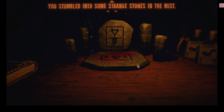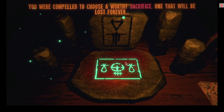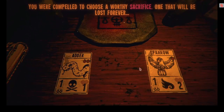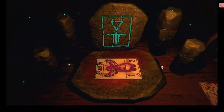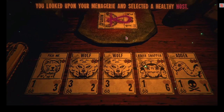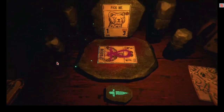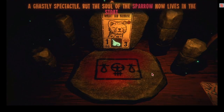"You stumbled into some strange stones in the mist. You were compelled to choose a worthy sacrifice — one that will be lost forever." What?! But we just got that card! I think I'd rather get rid of the sparrow than the adder — the adder is very useful. "Stoat says pick me!" I selected a healthy host and Stoat says pick me. I have no idea whether to trust it, but I will — it's my instinct to trust. "What an honor. A ghastly spectacle, but the soul of the sparrow now lives in the stoat."